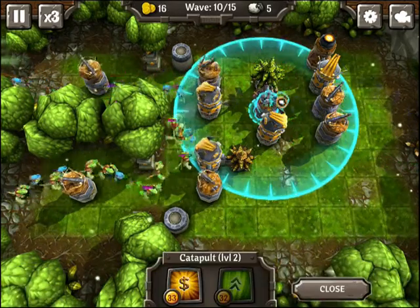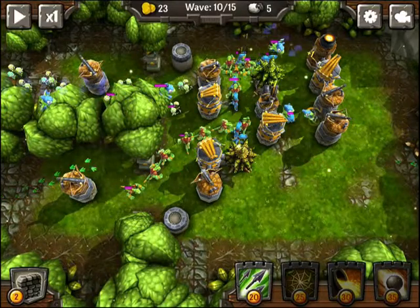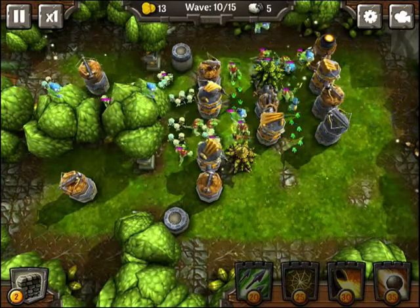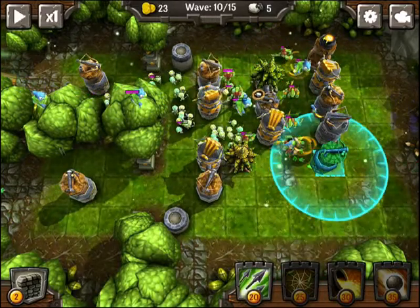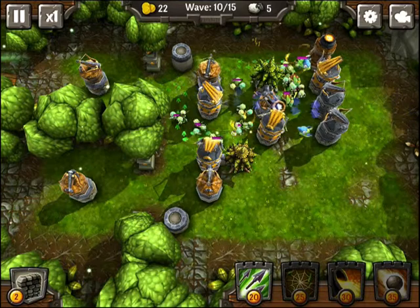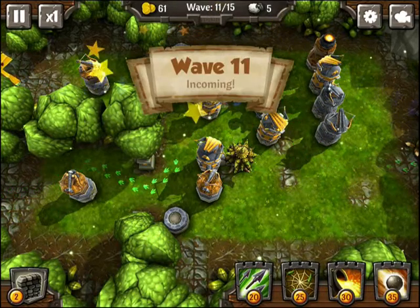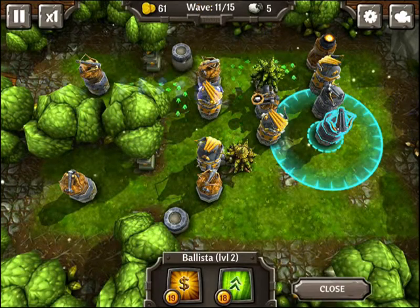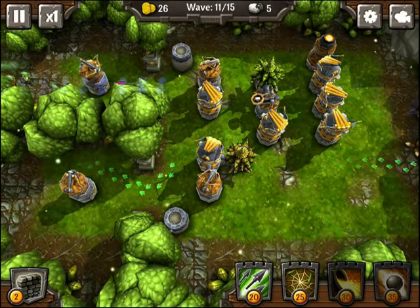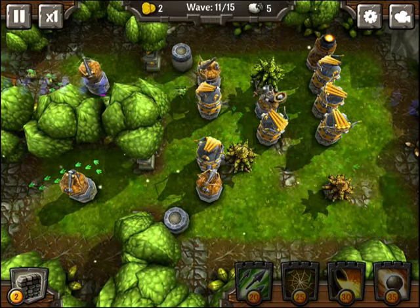Let's upgrade the catapult and upgrade the slowdown tower. It's going a bit too quick, but you can always pause and from the pause screen you can slowly but surely upgrade your stack. Looks like we're getting a bit overwhelmed right here, but somehow we made it through that. Let's upgrade again and put in another slowdown tower just in case.